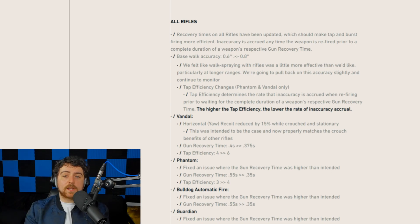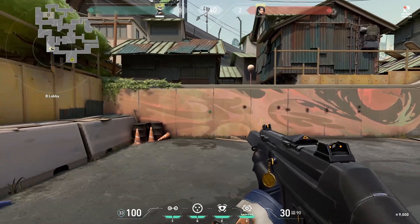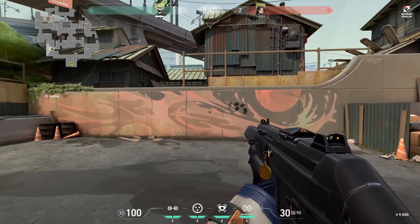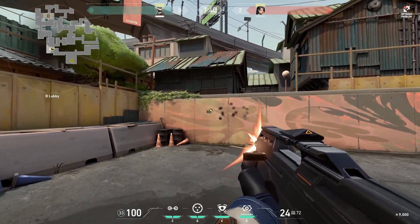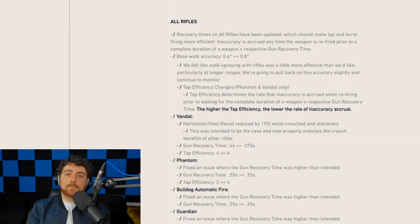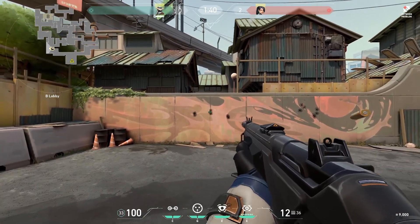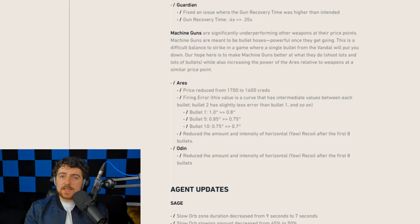For the Phantom, they fixed an issue where the gun recovery time was higher than intended — it's just a bug fix — and the recovery time was also reduced further down to 0.35 seconds, with tap efficiency increased as well. The Bulldog is similar, except they've only increased recovery time, so firing in bursts of five bullets allows you to reset quickly. The Guardian also got a lower gun recovery time, making it easier to fire four bullets and continue with accuracy.